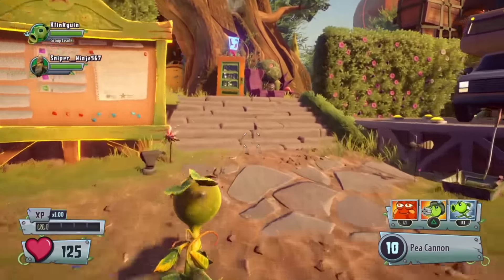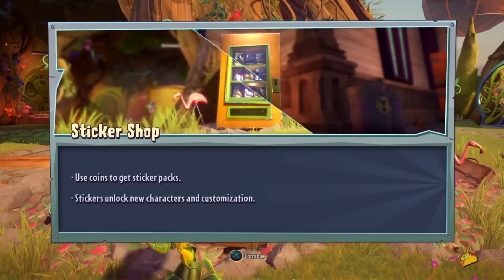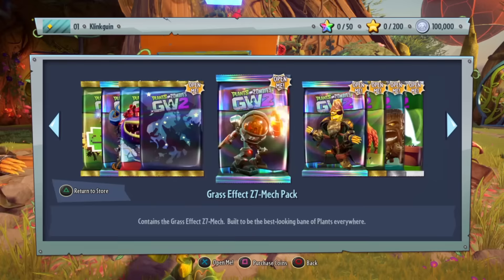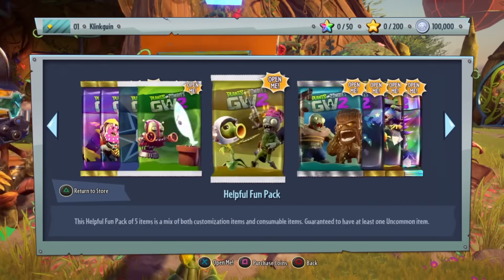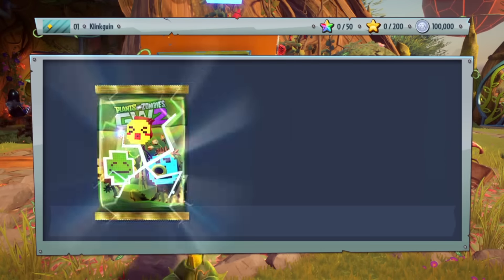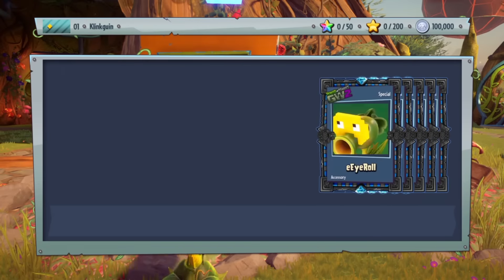Let's hop over to the sticker shop and see what we have. We have 20 gifts right now — such an enormous amount of stuff to open up. Let's start off with the plant emoji pack that you get with the deluxe edition. Let's go ahead and open up the plant emoji pack and see what we get.